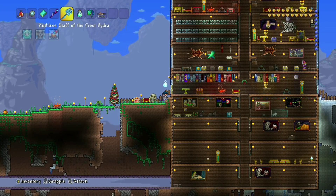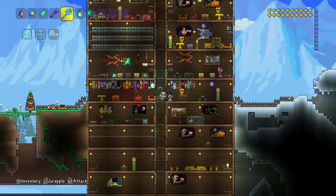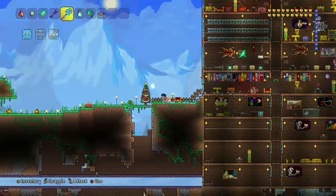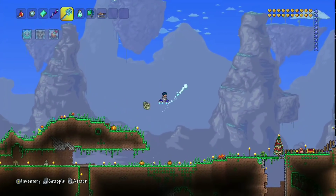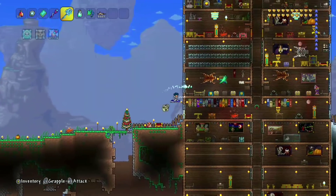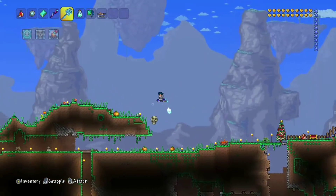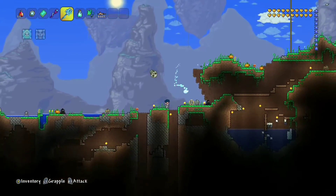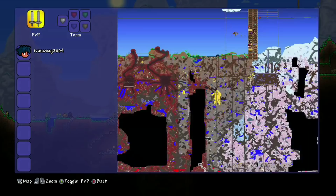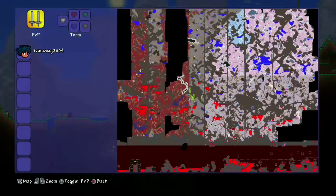I wasn't really going to do this video on my phone — it's like mobile — but I think this is going to be better. So all you really have to do is you have to have your world in hard mode. So you have to dig one of these tunnels, or just find your way all the way down to hell, and then you want to kill the Wall of Flesh to make your world into a hard mode world.